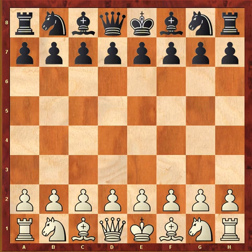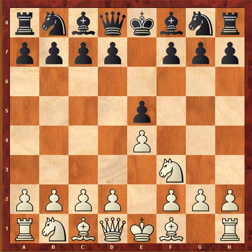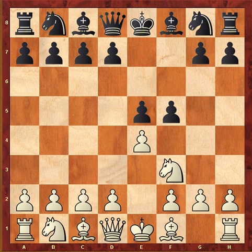In this video we're going to talk about the Latvian Counter Gambit, also known as the Greco Counter Gambit. It arises after e4 e5 Nf3 f5. We're going to use some grandmaster games to shed light on this opening that you absolutely never see at the grandmaster level, but it is popular at club levels.